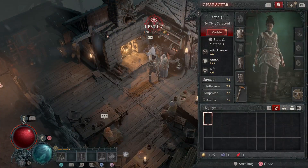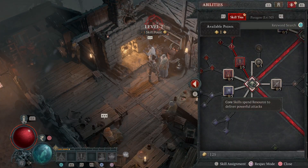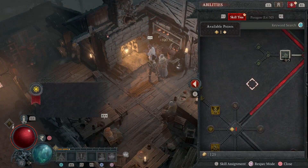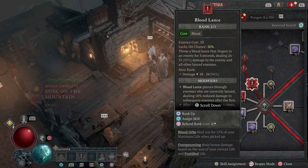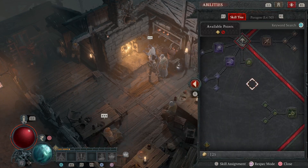Okay, so typical Diablo first quest - clear out some ruins, pretty classic. I'm going to add another point to Bloodlands, that's my main attack.